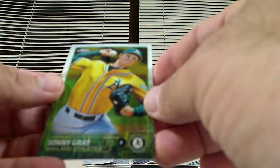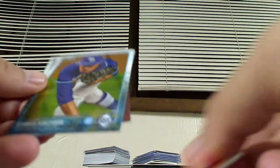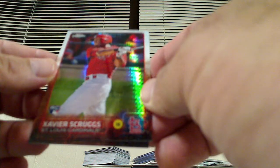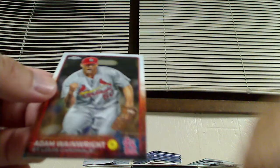We got our first duplicate — Sonny Gray. John Danks, Chris Archer, and a J.J. Hardy. Ronis Elias, Starlin Castro. We got a prism refractor rookie card of Xavier Scruggs. Adam Wainwright — two more packs to go.